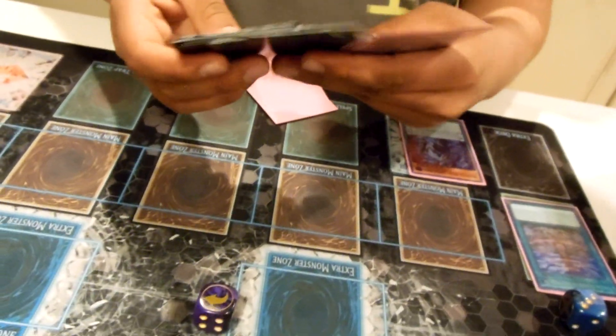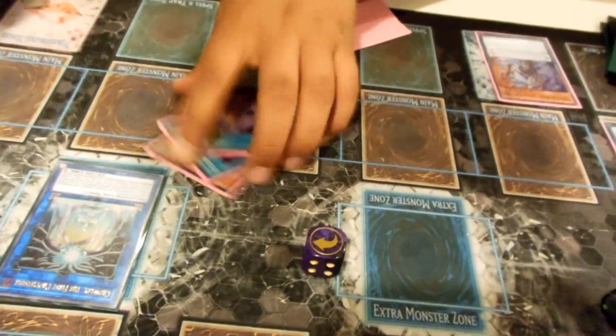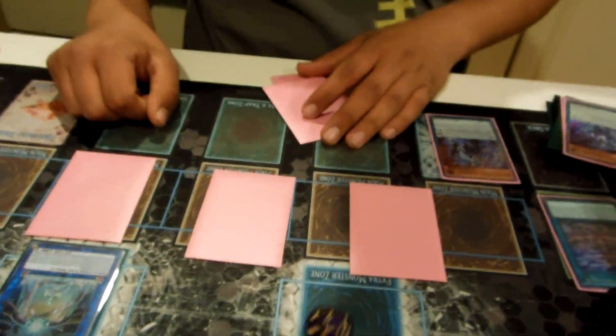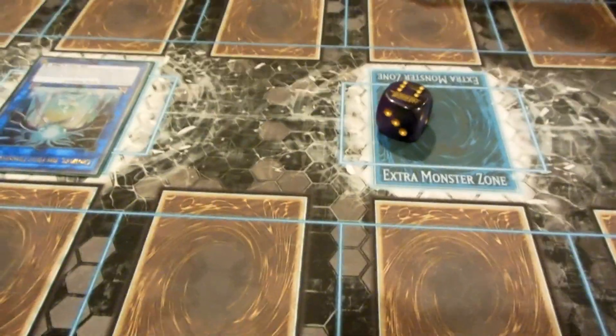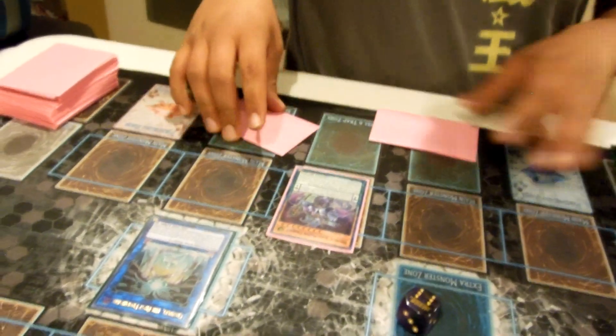This time we're actually going to roll a die and see what we land on for Crowley's effect. We roll a six — so you get Blue Boy. That's actually really cool because you still have your normal summon. Insane.